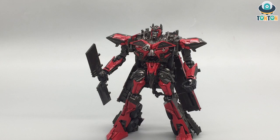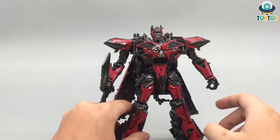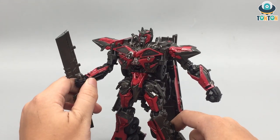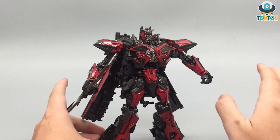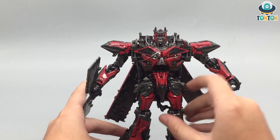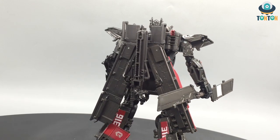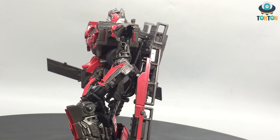Next is Studio Series number 61, Sentinel Prime — still one of my best Studio Series figures. He's got a lot of paint apps, a beautiful shiny red coat, a really nice face, and a masterpiece-like transformation sequence. The only downside is the accessories — the blade is a bit plain — but DNA Design can fix that. I'm still hoping Wei Zhang or Black Mamba will make a kit for this guy so I can display him next to Optimus Prime. This is a must-have; just improving the accessories makes him so much better. Also, Wikipedia marks him as a Decepticon, but he's an Autobot to me.